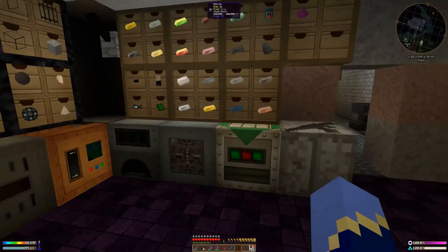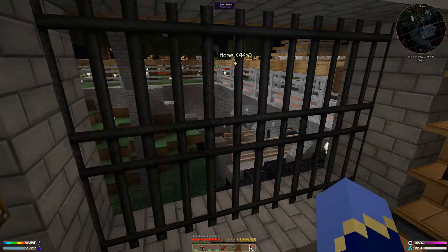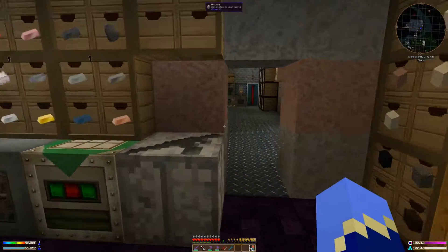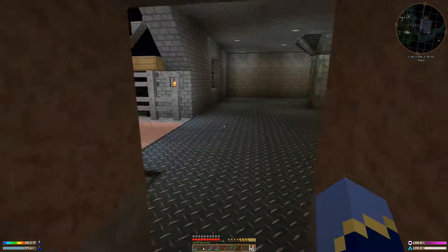Hello world and welcome back to another episode of Post Finem. We've got another update here. I don't know what's changed in the pack - our lava is still definitely broken. It's still going to cost us a million RF to make a single bucket of lava.